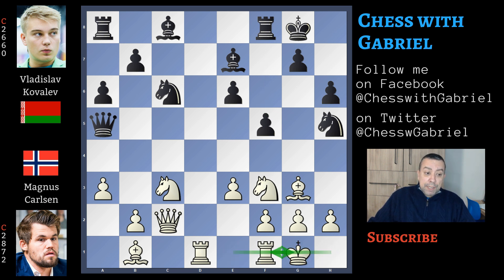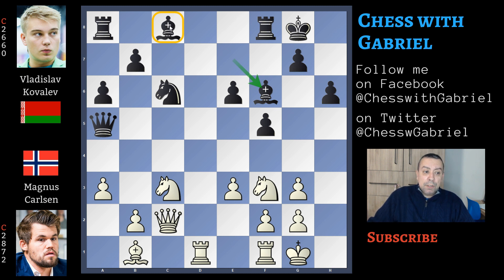Short castle for white, knight captures on g3, and the h-pawn recaptures on g3. Bishop to f6, but white is better because there is still the problem of where to develop the light-square bishop.